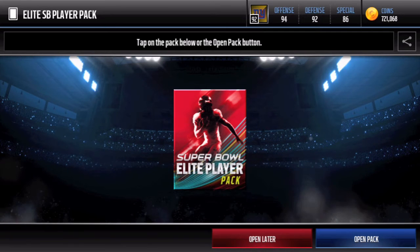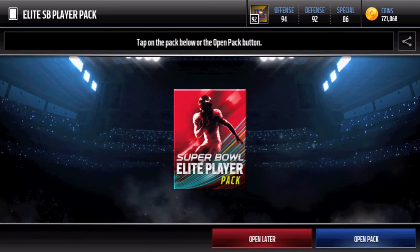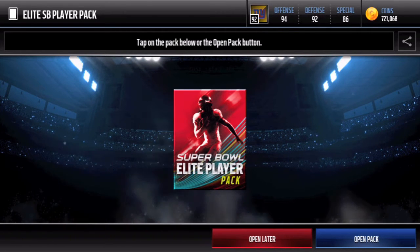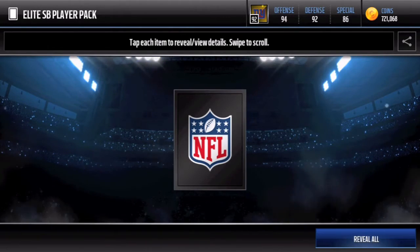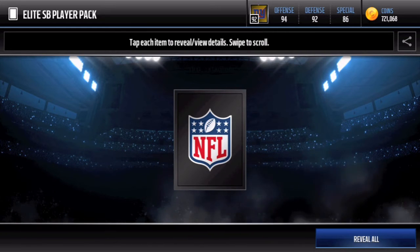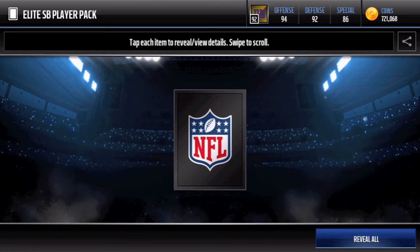Honestly, if we get something that updates our team that could be good, but I'm thinking of selling off the players because values right now are high due to the other Masters. There's that special 99 overall card and a mystery box depending on whoever's MVP in the real Super Bowl, so that is super hype. Also, make sure you guys sub because I'm holding a giveaway on Super Bowl Sunday, so stay tuned for that.